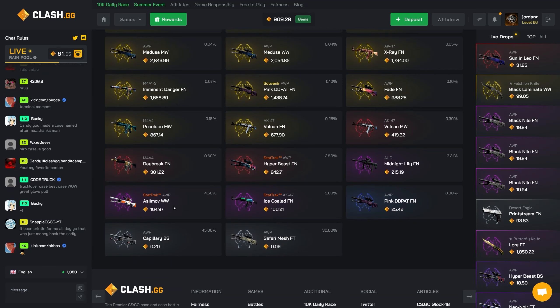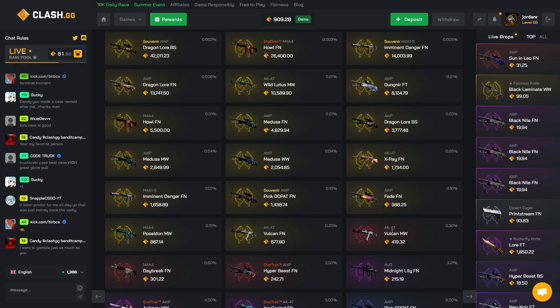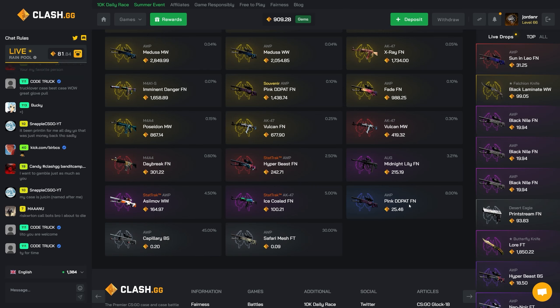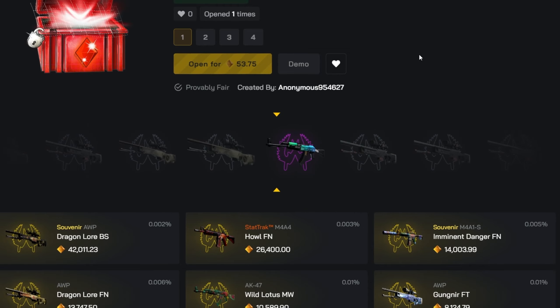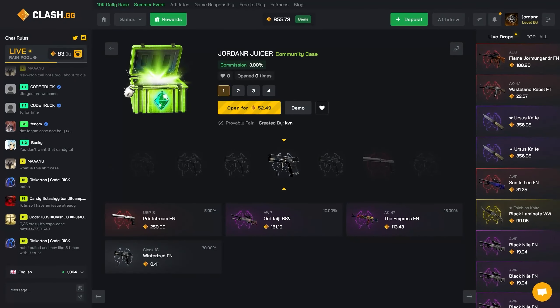The Risky 17 case is very risky. If we could hit anything like this OP or better that would be insane. Anything else is still pretty decent — the OP pink DD Pat's pretty bad but anything above that is nice. We'll do it once; if we don't hit at least that OP pink DD Pat we're not doing it again. And yeah, we don't.